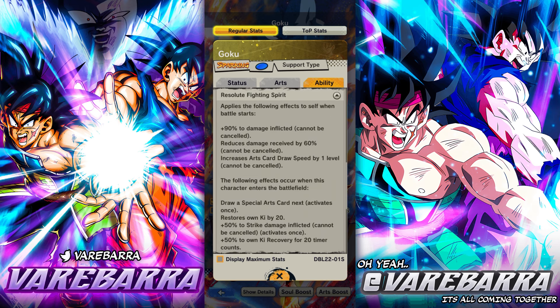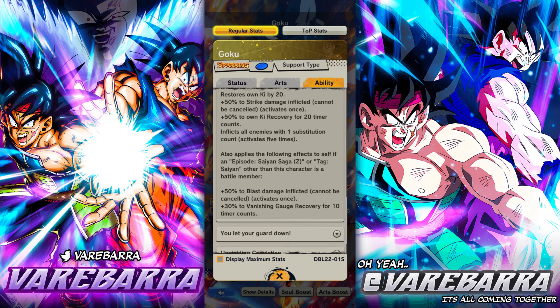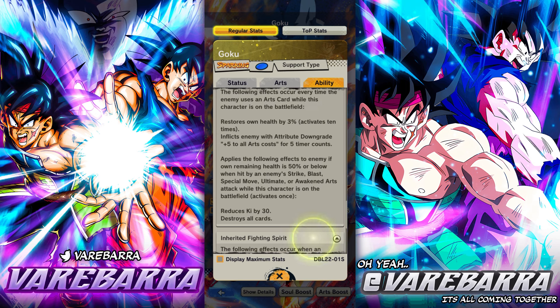They give him modernized kit, permanent card speed, nice damage afflicted buffs. If you have a Saiyan on your team you get extra blast damage and advantage recovery, which is kind of cool. The main thing about him is his support - when you swap out from him he gives you a card for free, shortens sub countdown by one, and then 20 damage afflicted, stacking up to 40, which is really good because it's permanent and cannot be canceled.